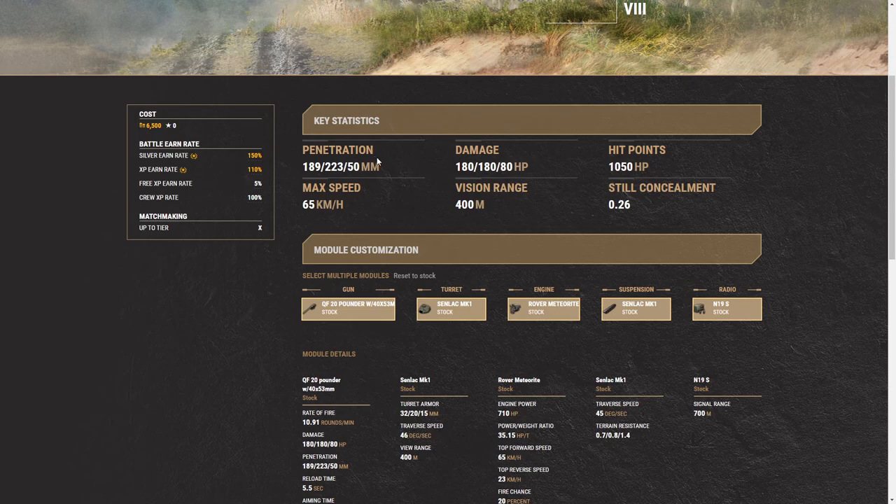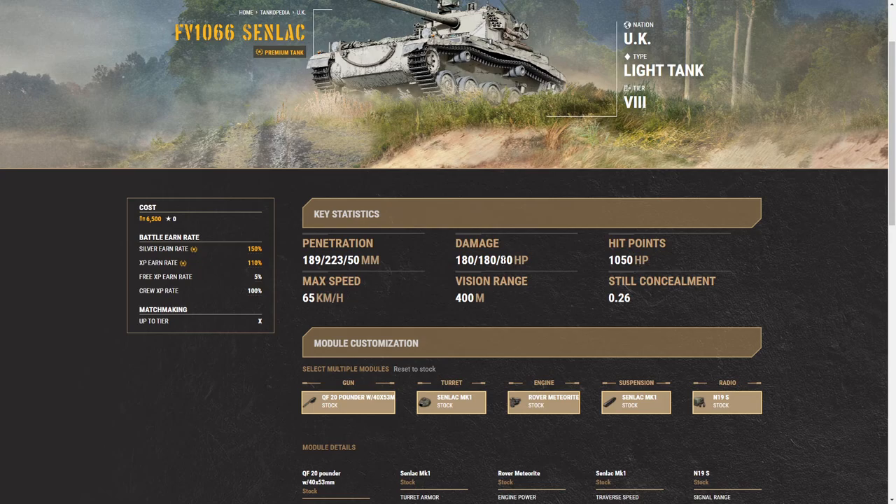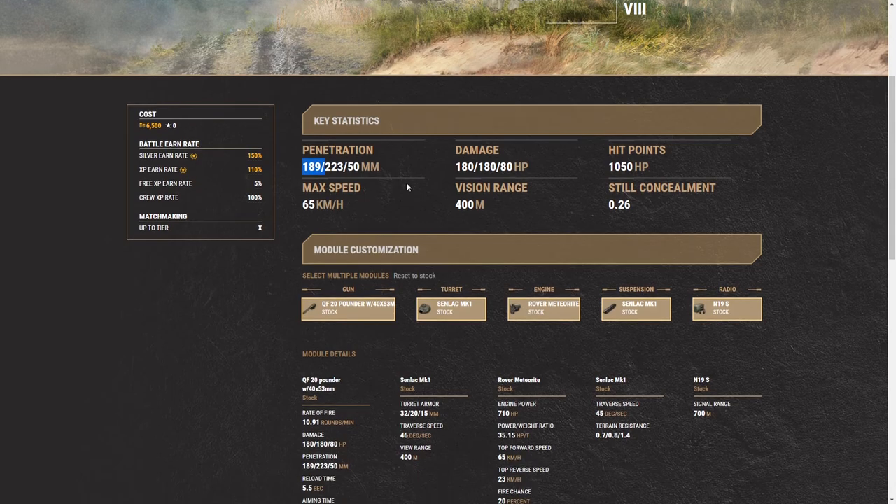But here on console, the Senlac has a special gun which is actually a grenade launcher. Once you swap over to the high explosive ammunition, your reload will drop down to a second, and you'll be able to get 80 damage off with every single HE round that you manage to penetrate with the 50mm of penetration that the weapon has. We have a standard pen of 189, a premium pen of 223, top speed of 65, along with 400m of view range. And that 400m of view range helps out this tank an absolute crap load.